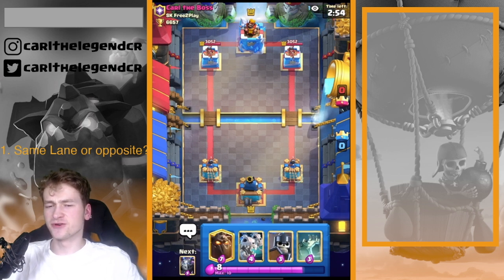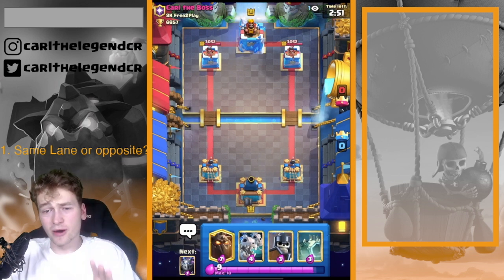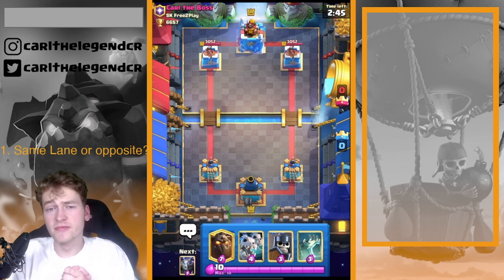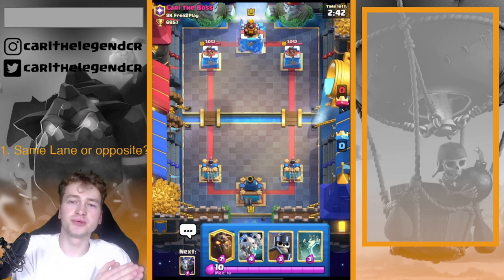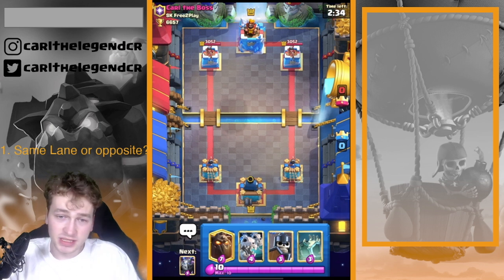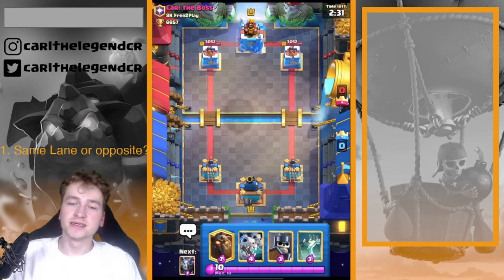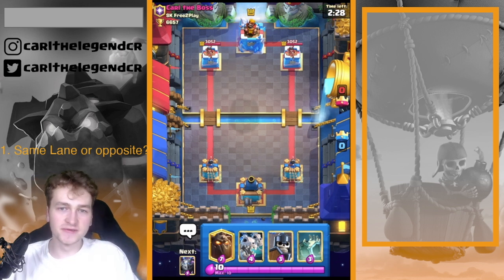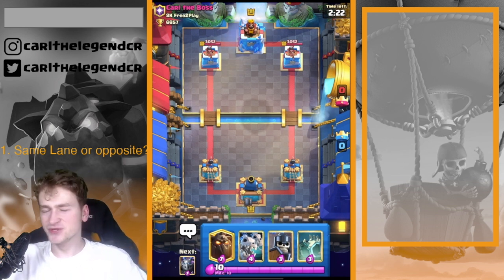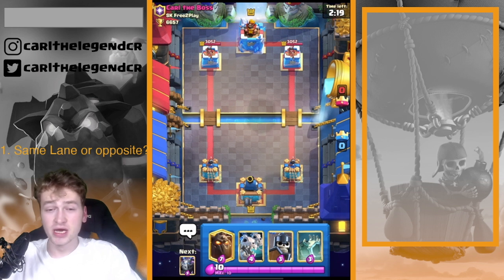Let's go into the first tip: how to beat Golem. In the first tip I want to answer how you should handle the Golem when your opponent is doing Golem first play. In my experience, when you have even elixir and your opponent goes Golem in the back, just go in with the Tombstone and after that go in with the Lava Hound. Go in firstly with the Tombstone so he already pushes pretty hard into your side and you can also abuse your tower.